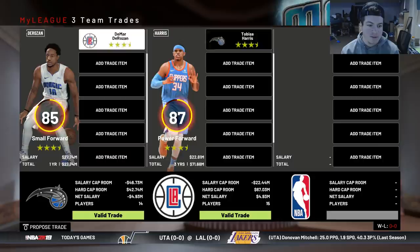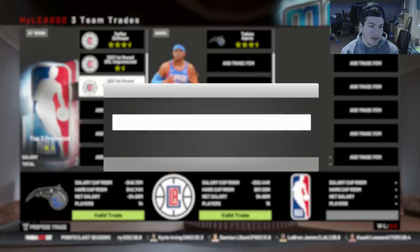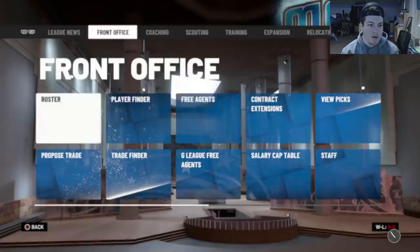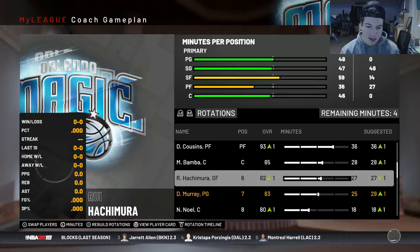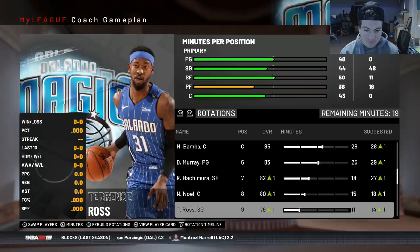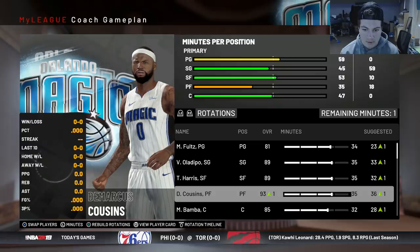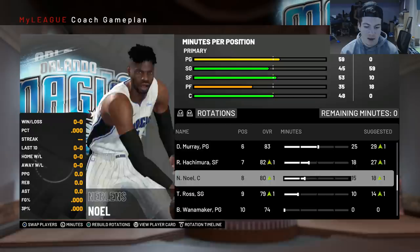I'm going to try to make a trade with the Clippers — Tobias Harris re-signed with them after they traded him to Philly, which is funny. For DeRozan he'll be an 89 overall small forward and a better scorer. So Tobias Harris is going to be a great fit — he goes up to an 89 overall, which is perfect. The team looks pretty solid. Deontay Murray still won't start — it's Markelle Fultz's rebuild so I have to start him. The final rotation: Fultz, Oladipo, Harris, Cousins starting, with Mo Bamba, Murray, Hachimura, Noel, and Terrence Ross off the bench.